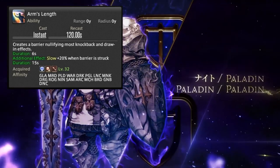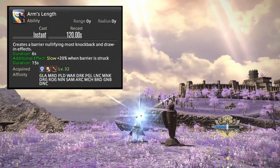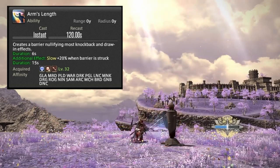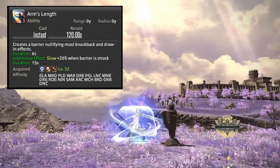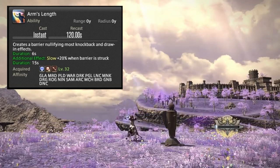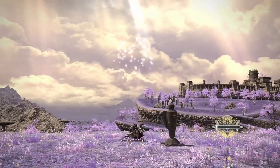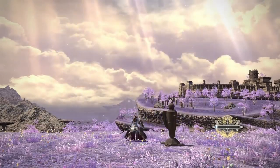Arm's Length is now a role action for tanks, melees, and ranged DPS. It functions the same as before — a six-second barrier nullifying most knockback and draw-in effects, with a 15-second slow that's typically only relevant in PvE. It does have a 120-second recast time, so for DPS this is a nerf, for ranged it's a buff, and tanks will welcome it.